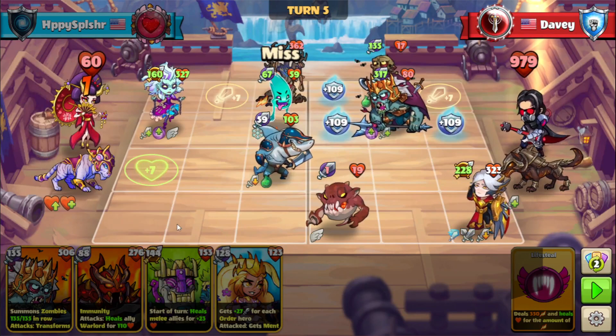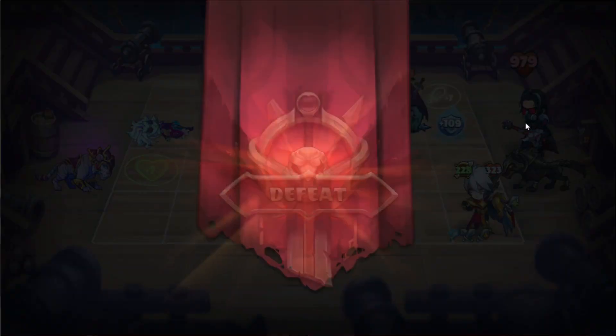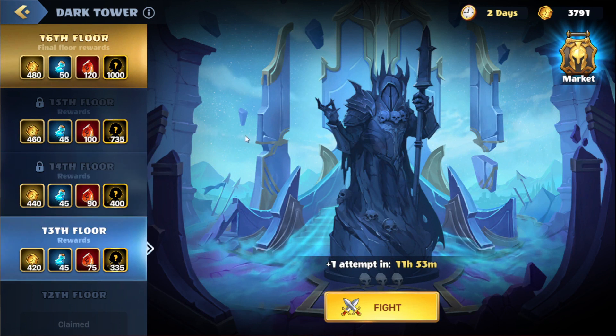Unfortunately we will be taking lethal here with the Harn. Oh, we are really not doing good this week — really should look into what's going on. Pretty short session this time around. We will see you guys later when we have some more attempts and hopefully we can get this Dark Tower done this week. This is Happy Splasher, signing off.